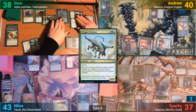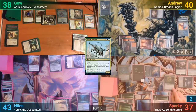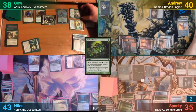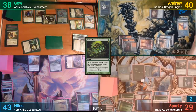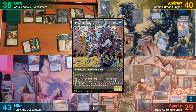He then moves to combat and swings some stuff at Sparky. Before moving to blocks, Sparky loses two life by casting Noxious Revival for its Phyrexian mana cost to return Capsize to the top of his library. He then blocks Toski with Tatyova and takes a hit from the other two. This lets Gao draw two cards from Toski, and he passes turn. I draw and cast a Parcelbeast in my main phase, and that's my turn.